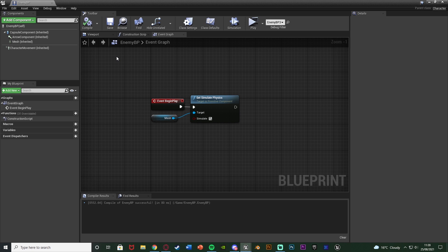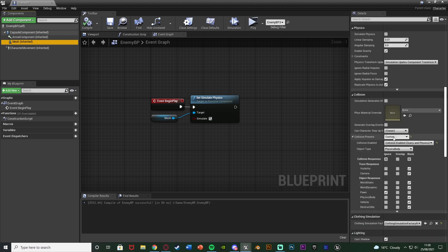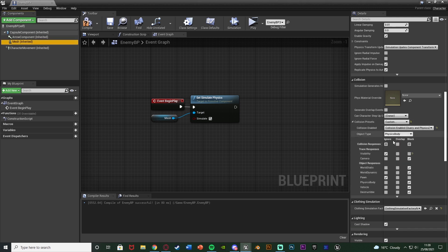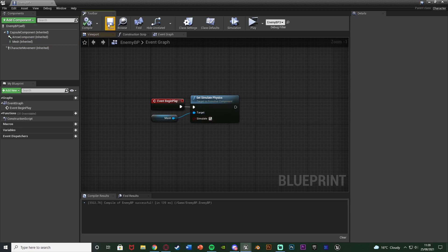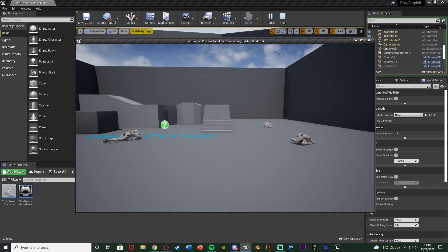It's simply a duplicate of the third person character. On the mesh I've changed the collision presets to be custom — I first went to ragdoll, then changed it to custom. The reason I'm doing custom is so you can set the visibility trace response to block, so our line trace will actually collide and work with it. You've changed it to ragdoll so the object type is a physics body. Then on Event Begin Play we're going to get the mesh and set Simulate Physics to true, so when we hit compile, save and play they all fall to the floor with ragdoll physics.